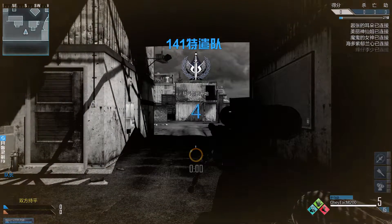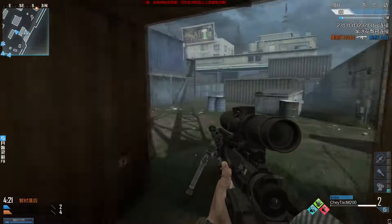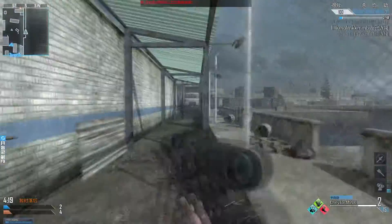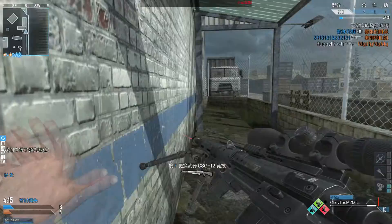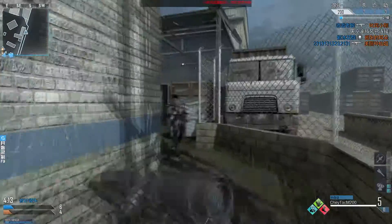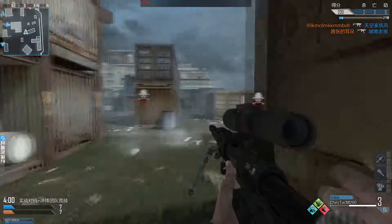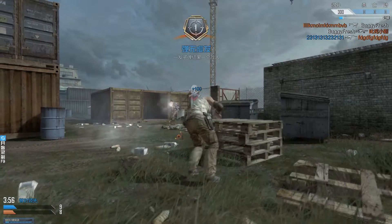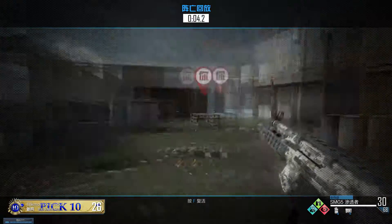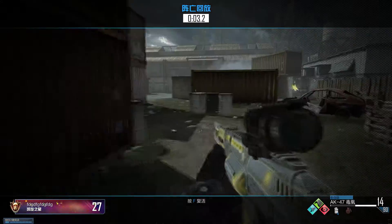Guys, this is the map. I'm gonna try to go for a killstreak here. I'm gonna just let him go past. Bro is using the shotgun. Why did I miss that? I just noticed something - I'm not even holding my breath. If I hold my breath that makes it way easier. Why wasn't I doing that?